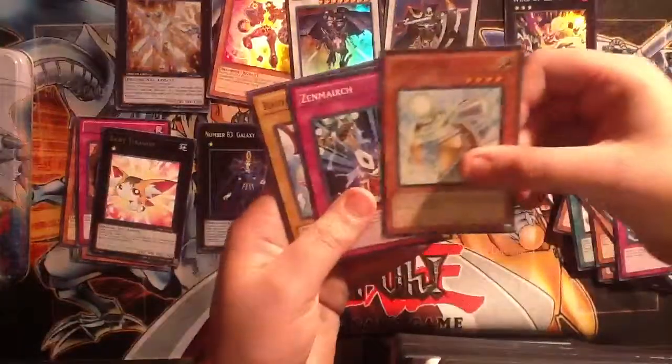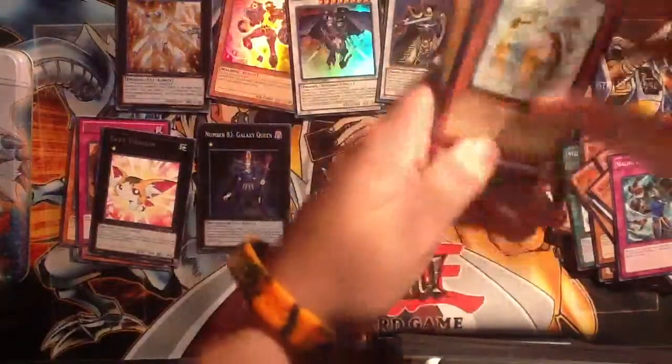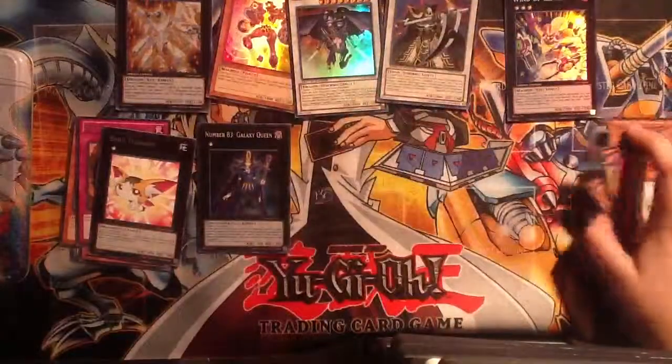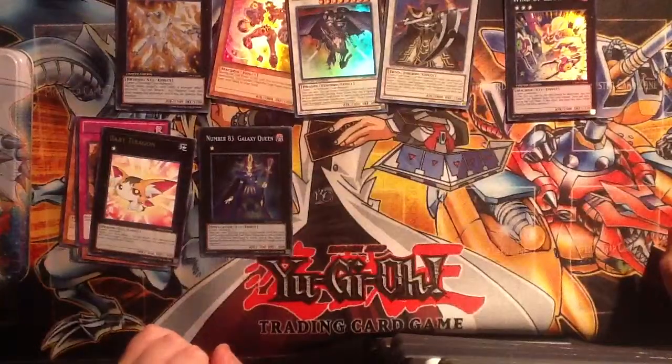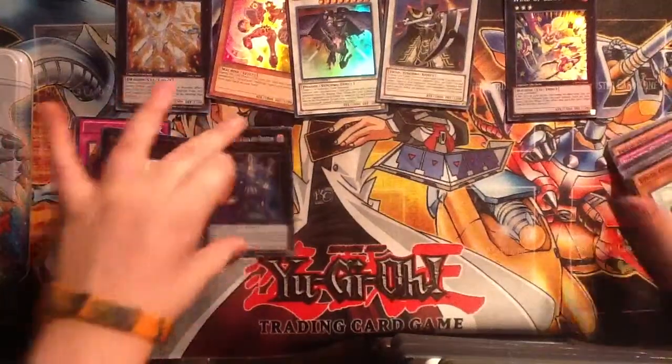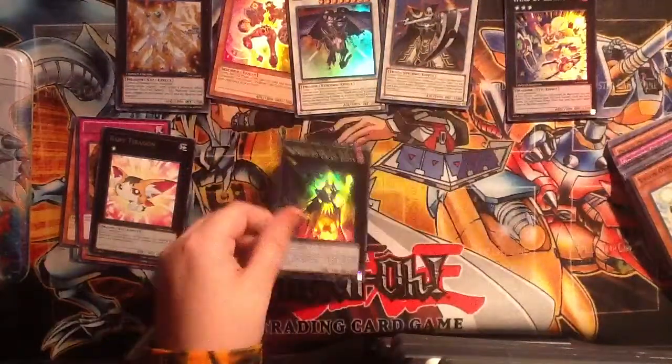Violent Ohm, Zenmarch, Rabbid Dragon, and Crosstack. Well guys, that has been the setup. It's actually really cool. That Number 83 Galaxy Queen — I've never heard of that one before. That's three level-one monsters. I guess you could use your Effect Veilers or something for it. I don't know — hard to get out, it seems.